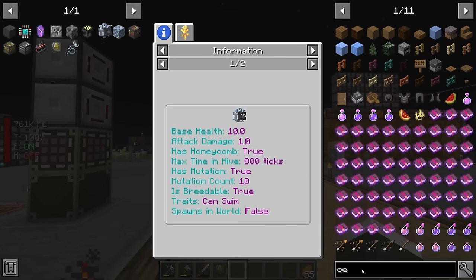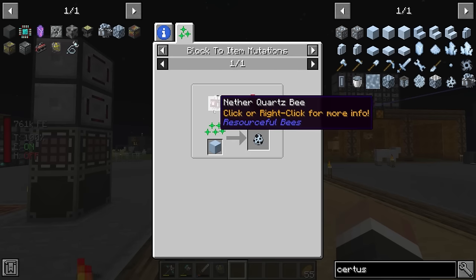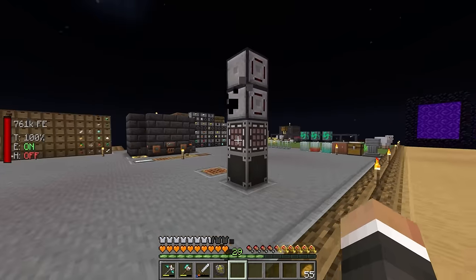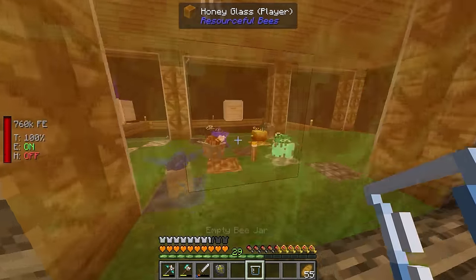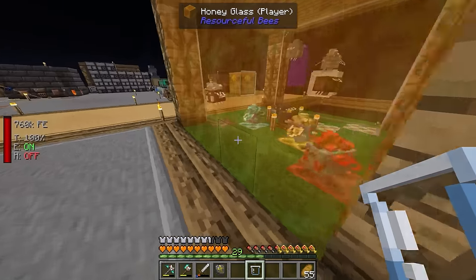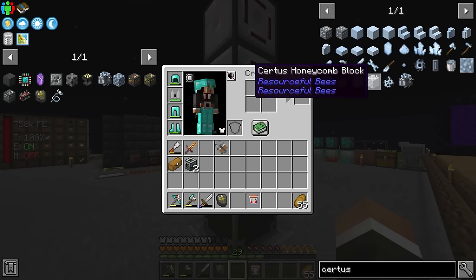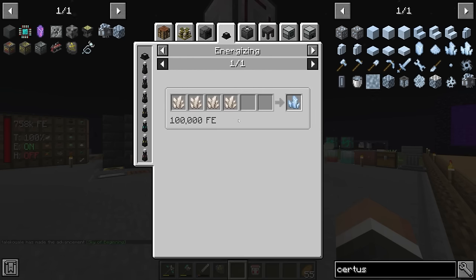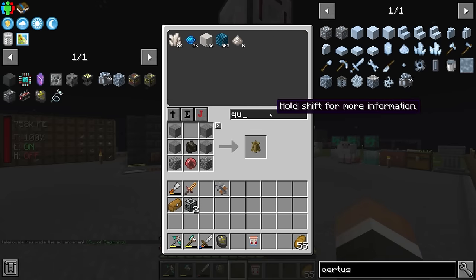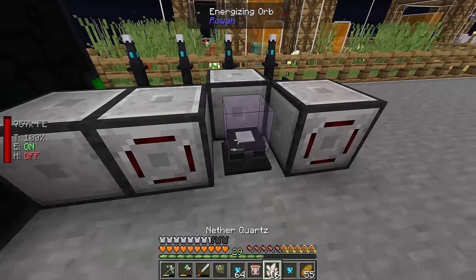Getting the certus bee doesn't seem too difficult - it's another egg situation where we need a block of certus quartz and a nether quartz bee to fly over it. In the last stream we got two nether quartz bees. For the certus quartz block we craft four certus quartz crystals together, and those are made using the energizing orb - just four nether quartz per crystal, so 16 nether quartz in total for four crystals.